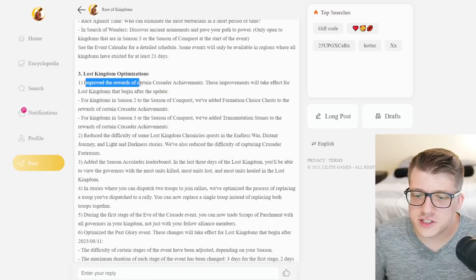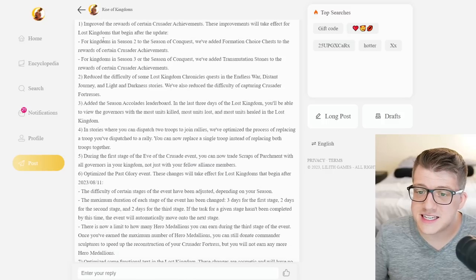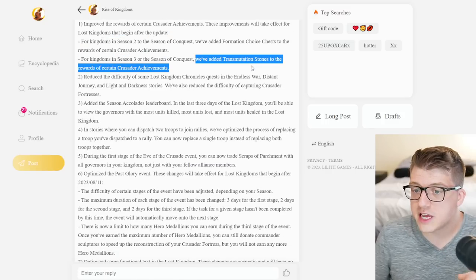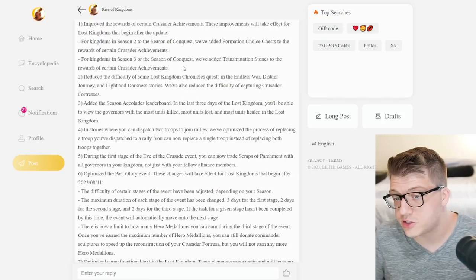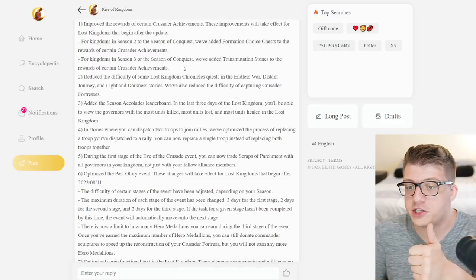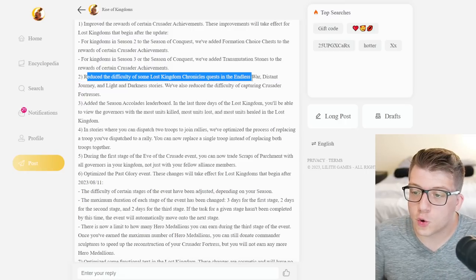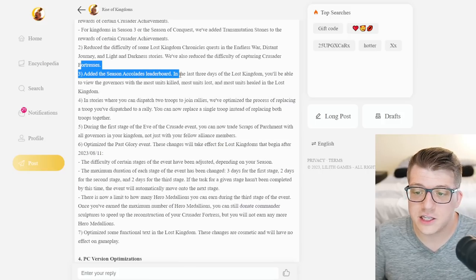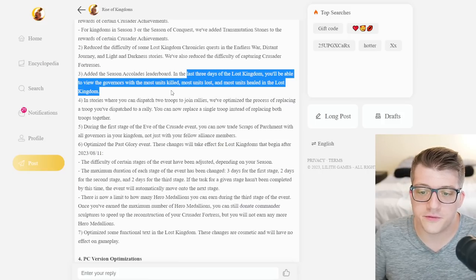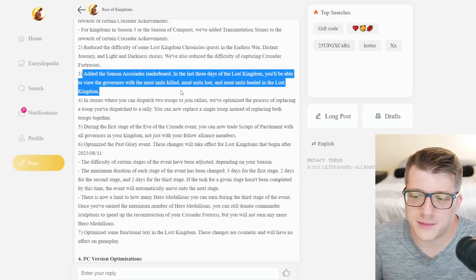We also have some lost kingdom optimizations — improved rewards for certain crusader achievements. For season two we've added formation choice chests, and for season three we've added transmutation stones, which is awesome. So basically everybody after season three gets transmutation stones in the crusader achievements, which is good because we need more of those desperately. They've also reduced the difficulty of some lost kingdom chronicle quests. And we've added a season accolades leaderboard in the last three days of lost kingdom where you'll be able to view the governors with the most units killed — that's going to go crazy for Imperium KVKs.